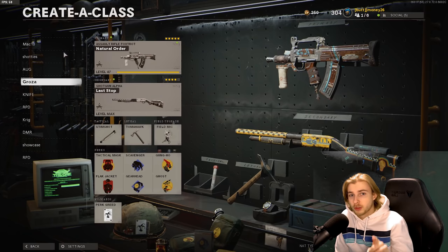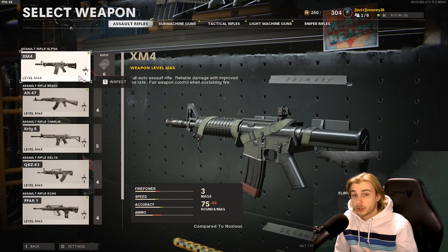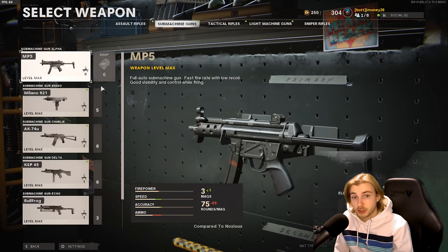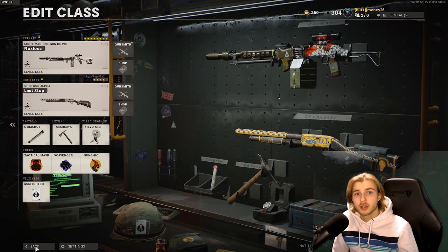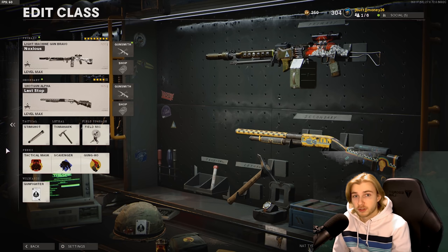I know a lot of you guys don't watch all the way to the end where we show what weapons we have left for Dark Matter, and since we're getting close, I'm gonna show you right now. I need the Krieg 6, which we're doing today, the Groza, all submachine guns are done besides the MAC-10 but I don't need that. I need to do the AUG and the DMR, and then both shotguns, plus two DLC guns. The sword and sledgehammer I'm saving for after Dark Matter.